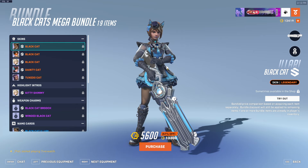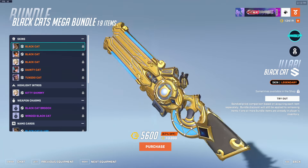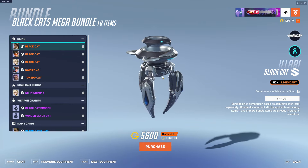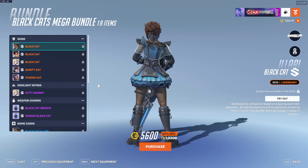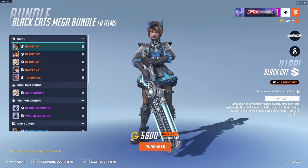Let's start with this first. We got the Black Cats Mega Bundle. Alari gets a skin — I love this skin, this skin's really good. Listen, I'm not a furry, okay? I want to get that out of the way. I am not a furry, but this is cool. I like this a lot. I remember seeing this in the trailer. It's even better because it's even got the tail on the back. This is great.